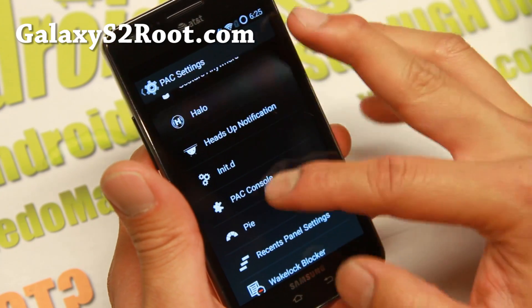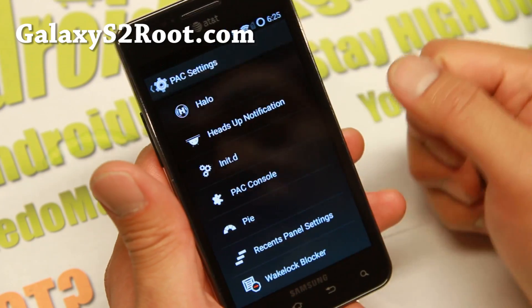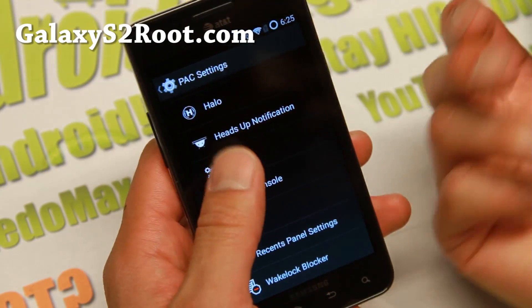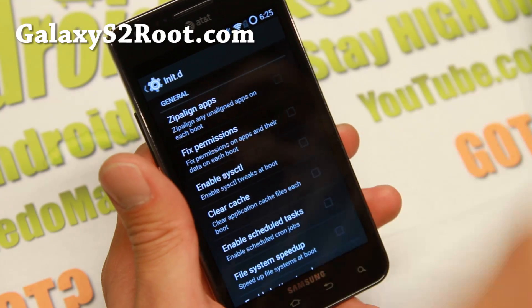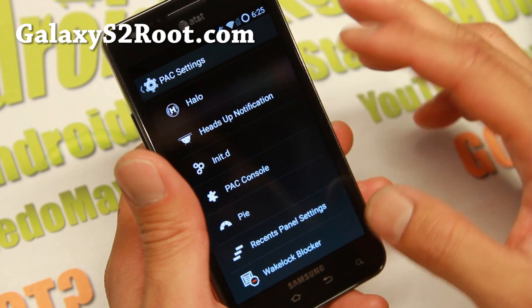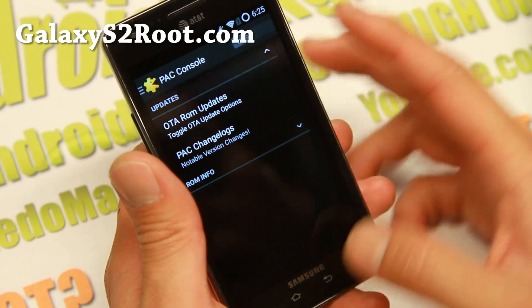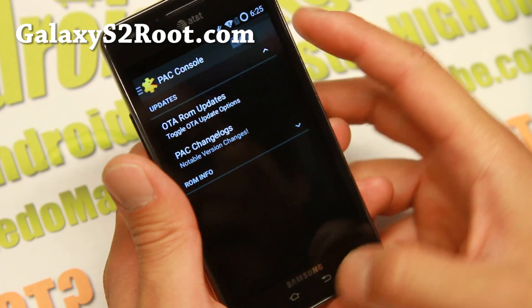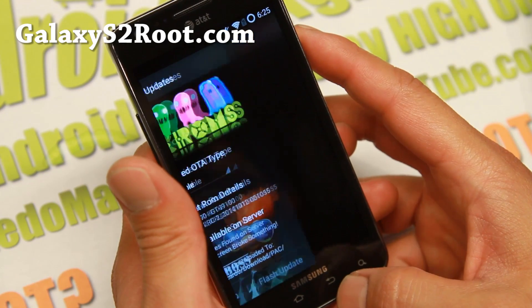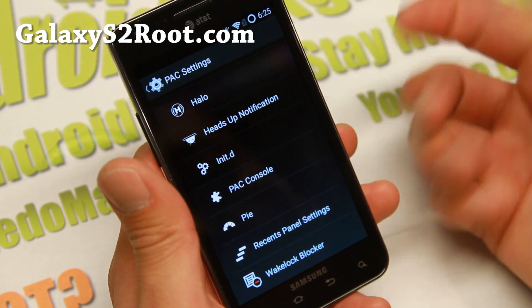Also, miscellaneous options here — this is more advanced if you know how to do it. Init.d basically runs scripts when your phone boots up, so you can customize stuff using that. Pack console is where you can get ROM updates OTA, so you don't have to download the ROM all the time — go ahead and download the latest version and install it.